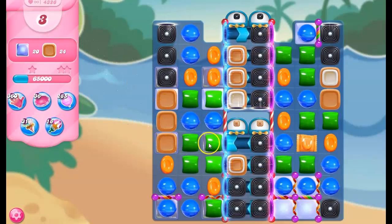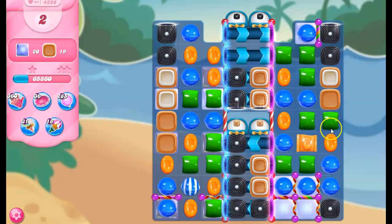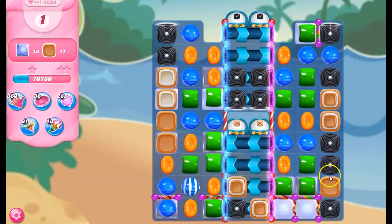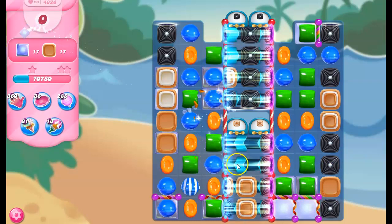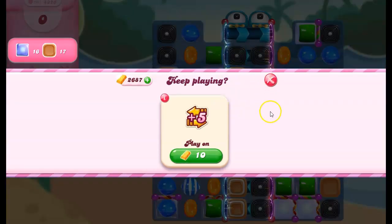I don't have too many moves left. I have four colors on the board, so I need to focus all of my energy on making combos that can help me, and blowing things up like crazy when I get the chance. I don't have to take out the licorice, but every time I take out licorice, no new licorice can form. And when I leave the licorice alone, new licorice can stream out of there.